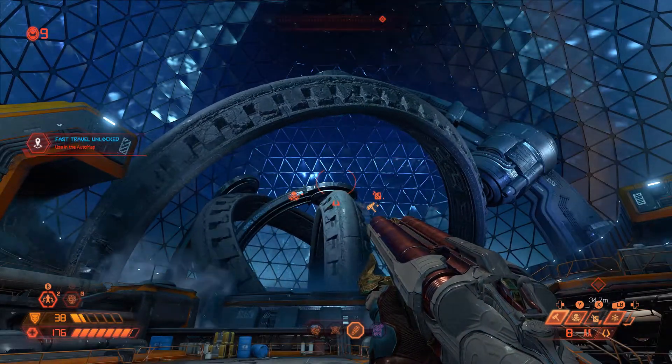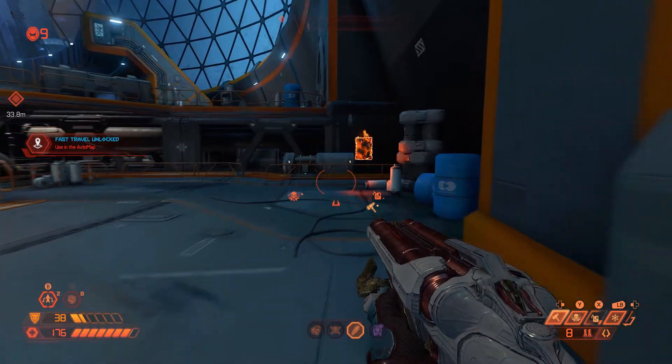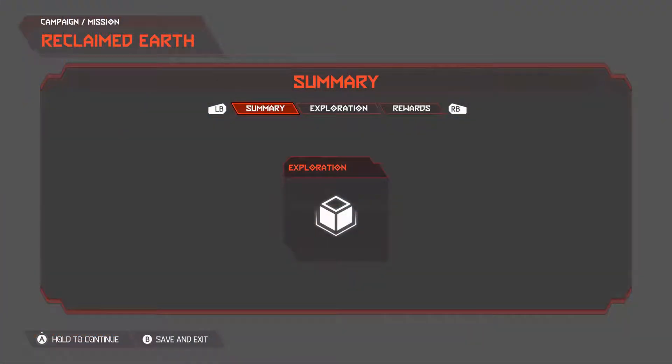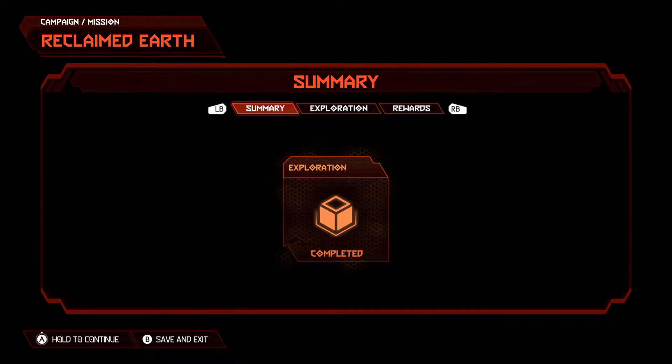There's a big gyroscope in the center of the final room of level two — it just spins. You do jump through it. There's a codex page right there at the very end. And that's level two — we're two for three. I told you this was short.